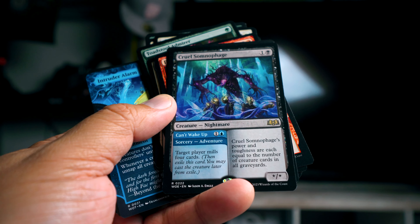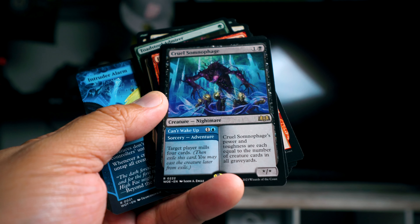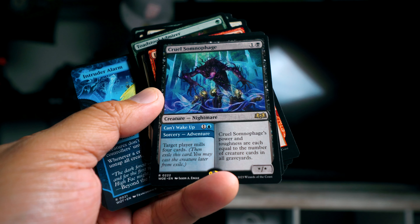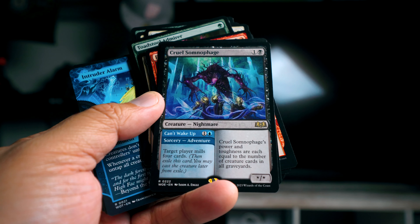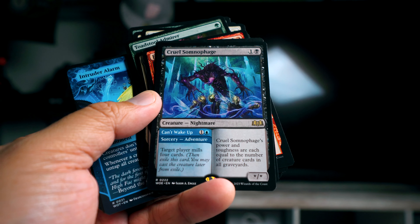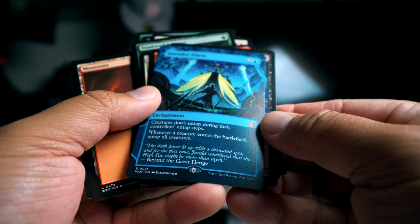Frolicking Familiar - for one mana you deal damage and get a flying creature that gets plus one plus one until end of turn every time you cast an instant or sorcery. That's good. Cruel Somniphage is also really cool: you can have a target player mill four cards, and its power and toughness are equal to the number of creatures in all graveyards. Towards the end of the game this is like two mana for something pretty big.